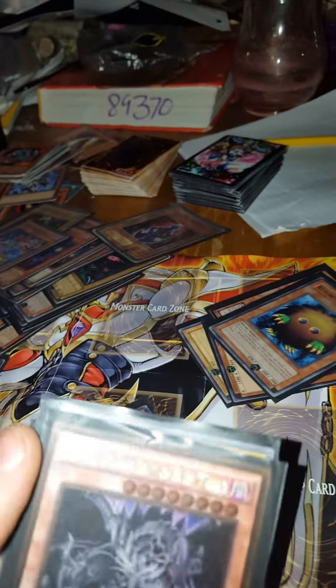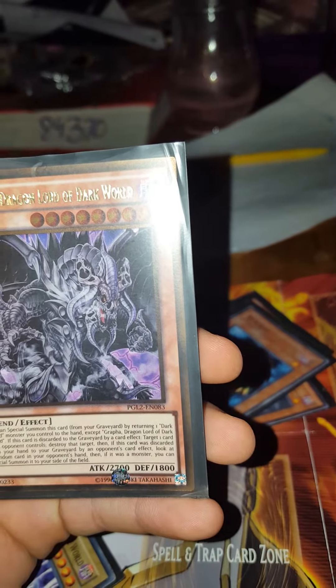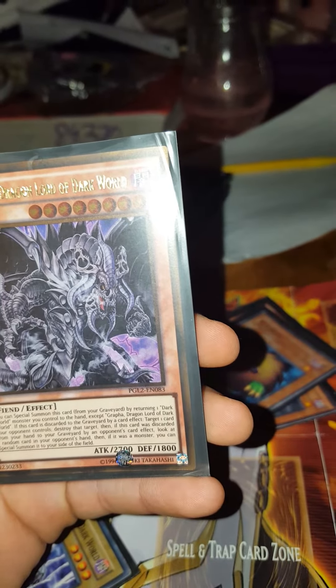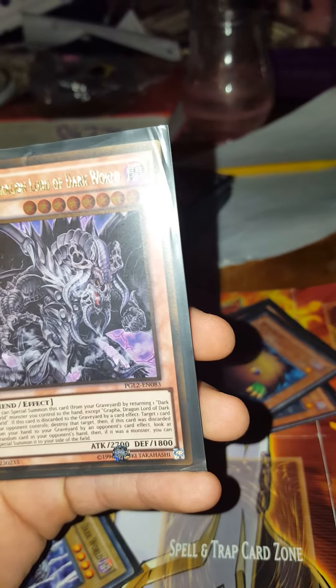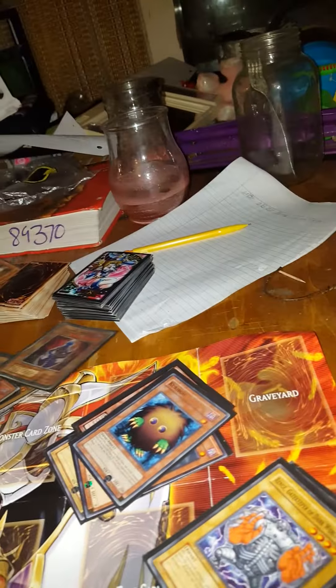This pile down here is primarily for Graffa, Dragonlord of Dark World. With his effect: you can special summon this card from your graveyard by returning one Dark World monster you control to the hand, except Graffa Dragonlord of Dark World. If this card is discarded to the graveyard by a card effect, target one card your opponent controls and destroy that target. Then if this card was discarded from your hand to your graveyard by an opponent's card effect, look at one random card in your opponent's hand — and if it was a monster you can special summon it to your side of the field. I have these other Dark World cards to special summon him back from the graveyard. Since it's a Fiend deck and I have that XZ's deck, I put a Fiend XZ's monster in here as well.